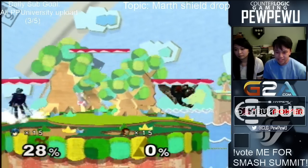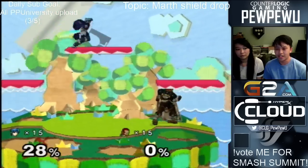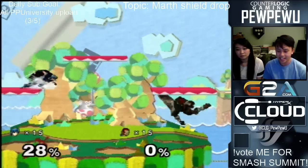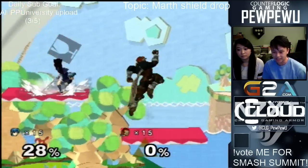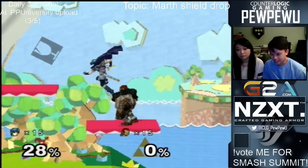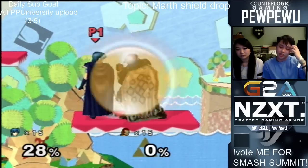Someone's asking me about the best options that Marth has out of the shield drop. I'm going to teach them in what I believe is the ranking of best moves out of shield drop. Susie, you're going to stand right there. Just tilt the shield, roll it, and that's how you perform it.